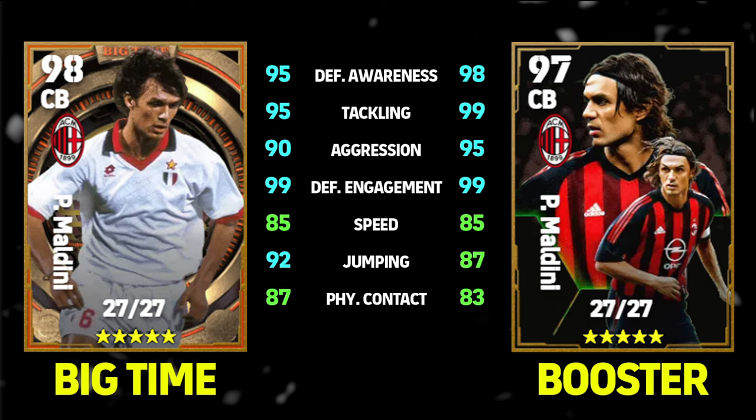On the left you have the Big Time Maldini released way back when — one of the first Big Time cards, which was absolutely insane. Both players have similar levels, similar stats, similar player skills; they're both destroyers with similar play styles, and their player ID is pretty much identical. The Big Time tracks very closely to the booster. These booster stats are already boosted with the manager boost applied to both cards — defensive awareness, tackling, acceleration, and jumping all get a boost. Bergomi, who I think could be the best right back in the game, will feature next on the channel.